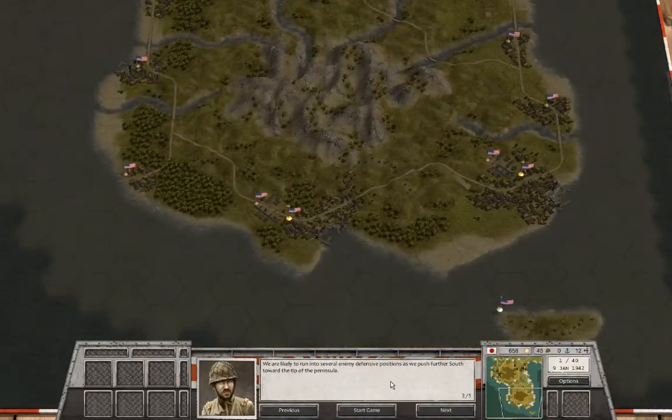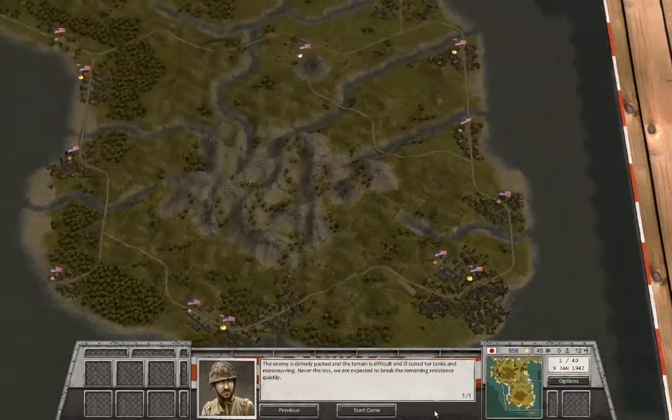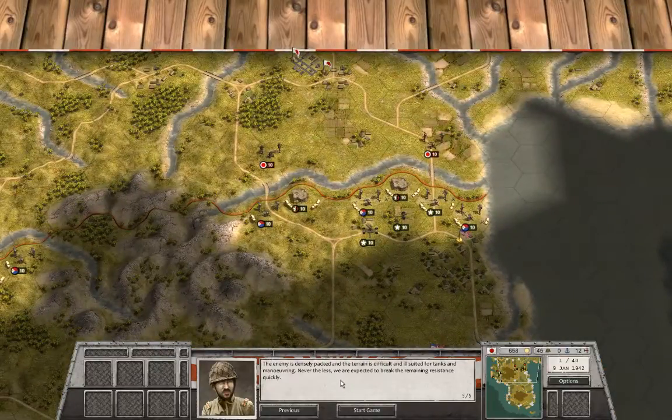We are likely to run into several enemy positions as we push forward south towards the tip of the peninsula. Off the coast of Bataan lies the fortified island of Corregidor — with its dominating position over Manila Bay, we should attempt to disable the fortress as soon as possible. The enemy is densely packed, the terrain is difficult and ill-suited for tanks and maneuvering. Nevertheless, we are expected to break the remaining resistance quickly.